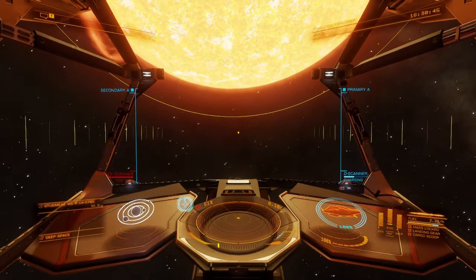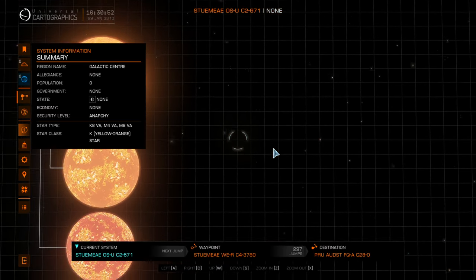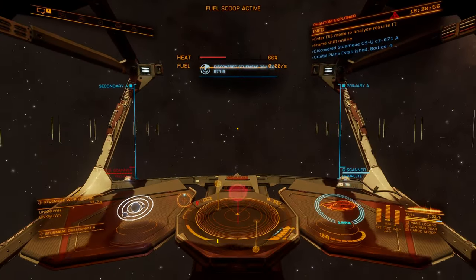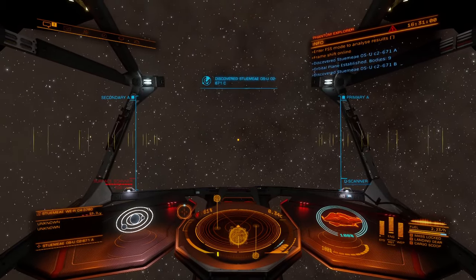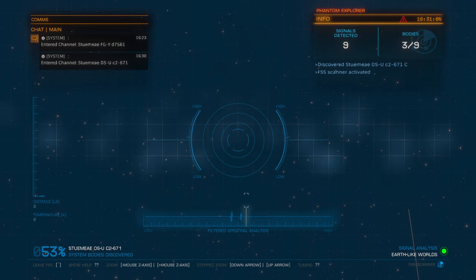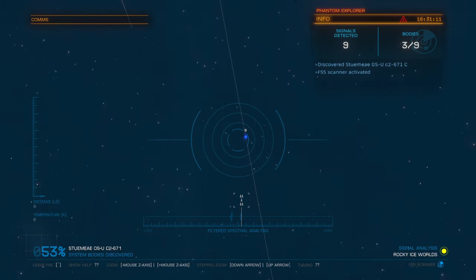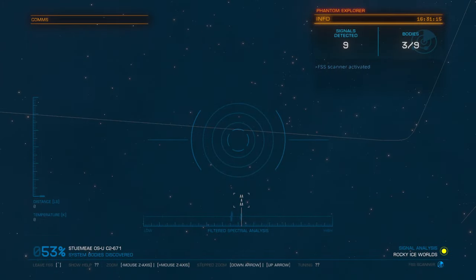We'll pop this system scanner — the discovery scanner. We'll hop into the map. Nobody's done anything here. There's only nine bodies. I generally set 15 as my limit to do a full-on scan, but either way we do hop into the scanner to see if there are any ammonia worlds, earth-like worlds, or water worlds, because those are relatively worth scanning. But to be perfectly honest, compared to the exobiology, that was like a drop in the bucket.